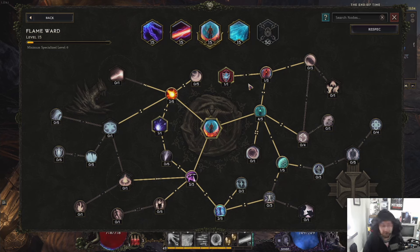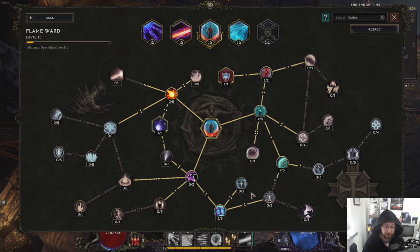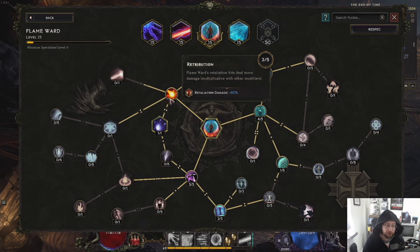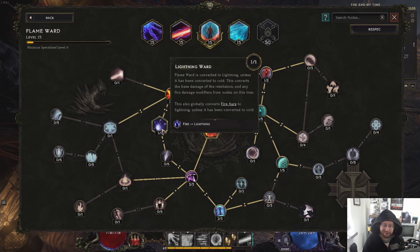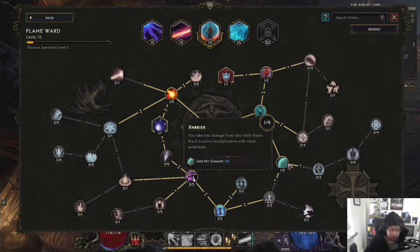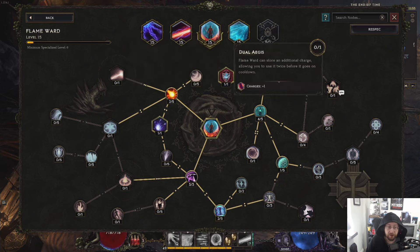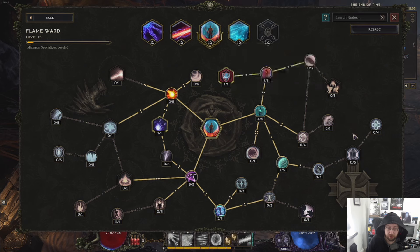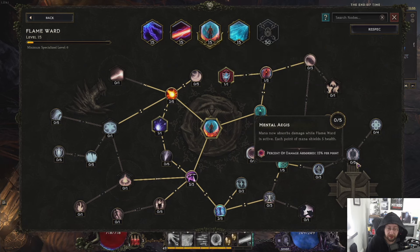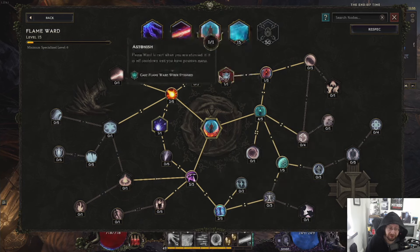Flame Ward is just pure protection. Don't worry about going down a damage path. I want Flame Ward to cost less mana and last longer. I want it to give me more ward, I take less damage, all that fun stuff. I went down here to get the spark thing, but I probably would just ignore this and focus on percent missing ward and health. You can also do it where if you get stunned, Flame Ward triggers. You can also do it so it stores additional charges, and you can now absorb damage while Flame Ward is active. There's lots of different paths you can take.